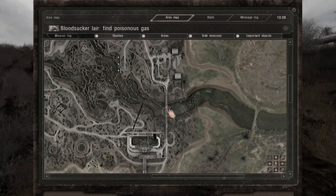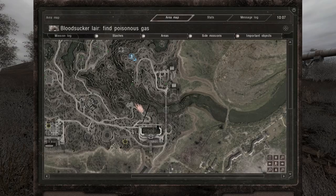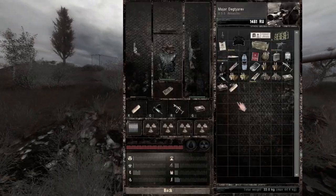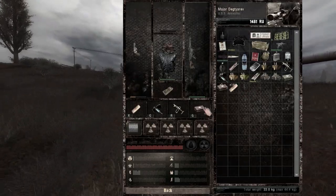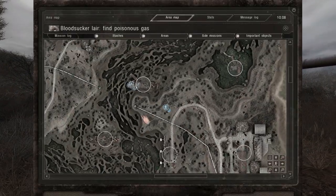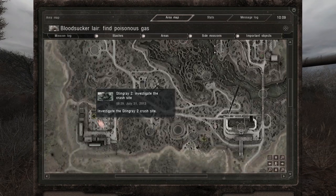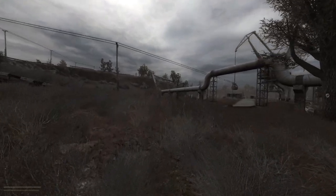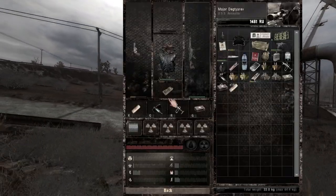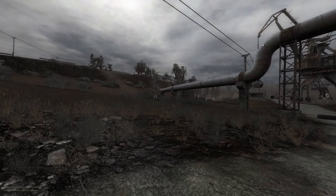Heading down to this place to hopefully not get brutally murdered by anomalies while I pick up the poisonous gas artifact. I think that's actually why I left the shotgun at home — to free up the space for it. I also want to go down to the iron forest anomaly area because I've heard that's where some tools are stored, and tools are kind of important.